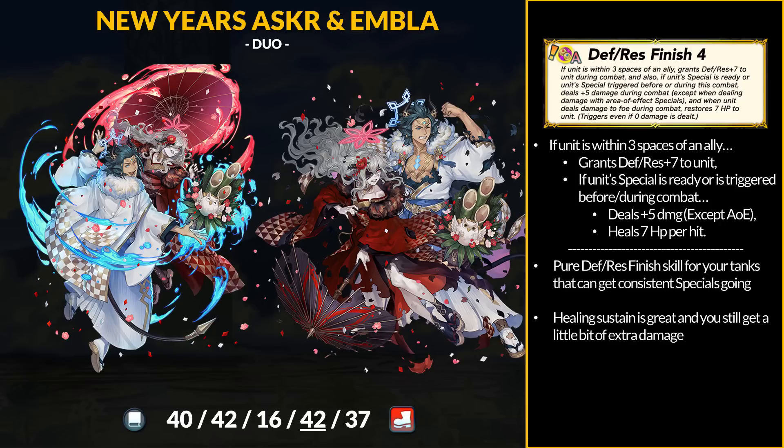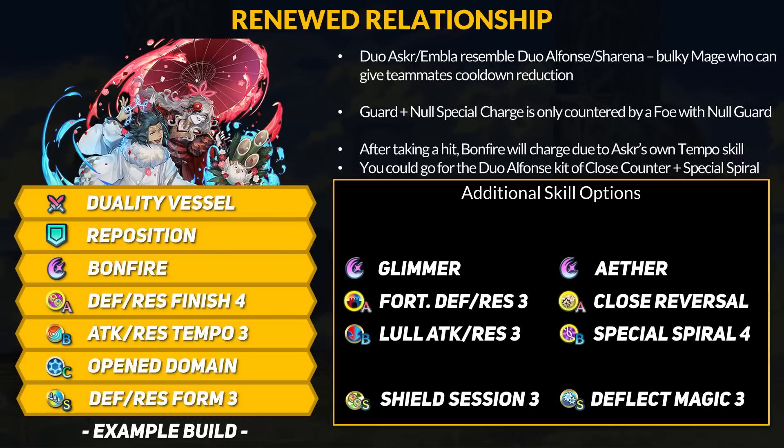I would like to keep a copy of Duo Asker even if I did get him — just have to get 2 copies from the free tickets. Overall, Duo Asker and Embla are basically an updated version of Duo Alphonse and Sharena. Super bulky infantry mage, and instead of Open the Future, Asker has Bonfire with healing from Finish 4. His Resonance Shields grants follow-up denial but only for one fight. He still gets his flat DR based on Defense. Bonfire will be on a 2-cooldown, and Times Pulse brings it to 1 cooldown. When he takes a hit, Asker has Null Guard via the Tempo skill, so Bonfire always gets charged and triggers the Finish 4 perks. He has a follow-up attack to get the KO, and you rinse and repeat. With the Duo skill, Asker can ready Bonfire for his player phase and fully buff up as well. Also worth mentioning, Duo Asker has the Guard plus Null Special Charge combo — that means the enemy cannot charge special at all unless they bring their own Null Guard effect.